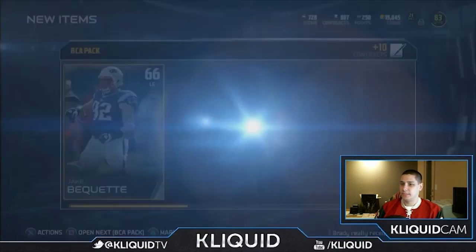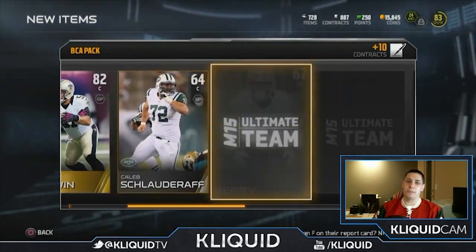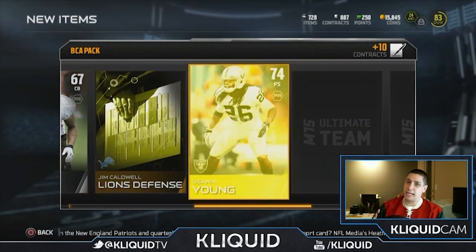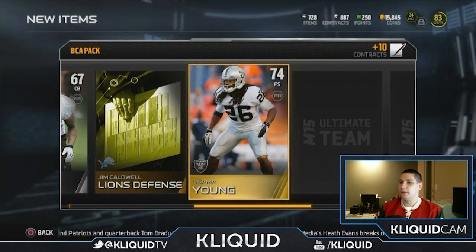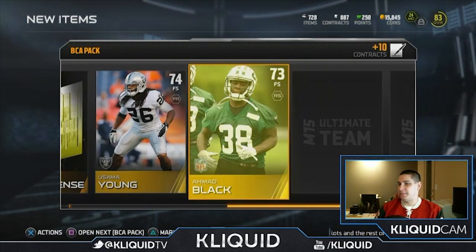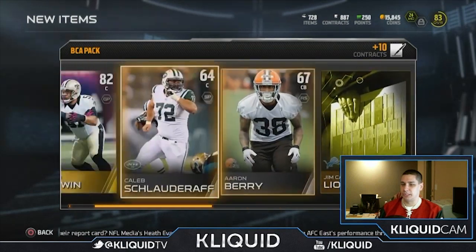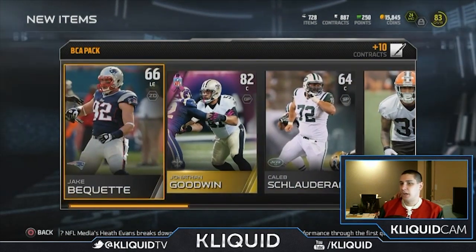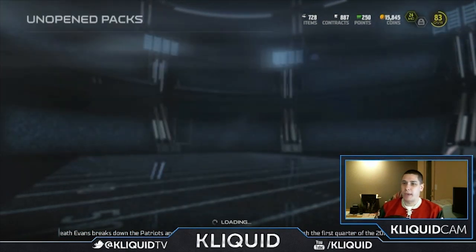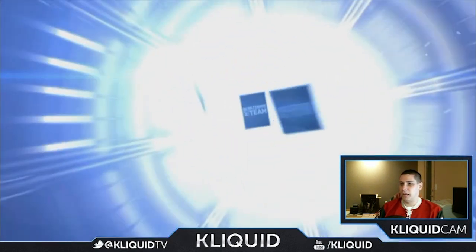I accidentally opened up another BCA pack — sorry guys, but we'll still have two more at the end. Another Jonathan Goodwin of course. I saw people complaining about getting Joe Flacco — at least you're not getting multiple Jonathan Goodwins. Come on now. Usama Young, Ahmad Black — I'm getting garbage out of these packs, absolute crap. I haven't gotten anything very useful. Maybe these promo packs that we got with the ultimate edition will give me a little bit more luck.